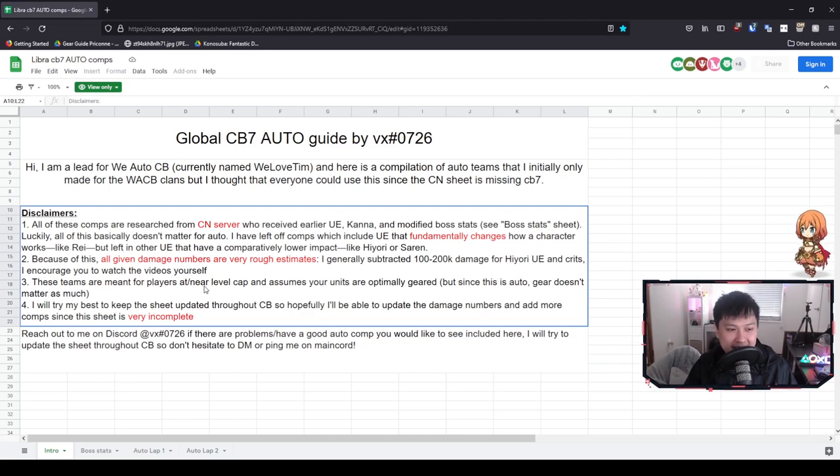These teams are meant for players at near level cap and assume your units are optimally geared. For auto comps generally, you want as much damage as possible but also a high level of stability — you don't want it to be RNG-dependent or have characters fall to really low HP. You want solid survivability and high stability so it works consistently every single time. Generally speaking, if you're near player cap, I'm talking about the 90s to 100s, and you're at the right ranks, then you should be okay.